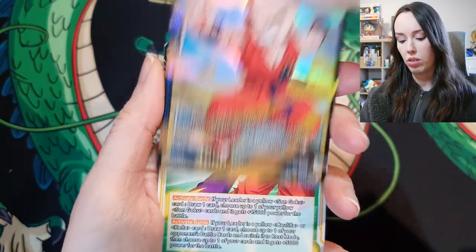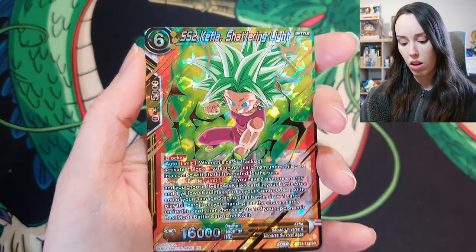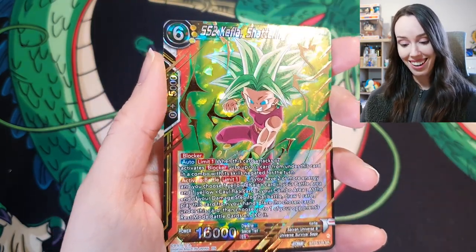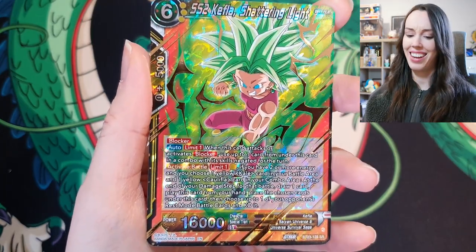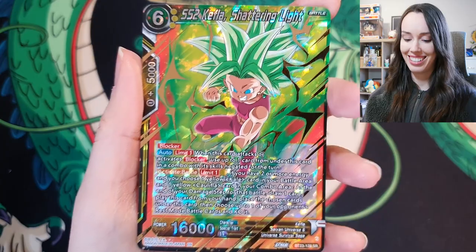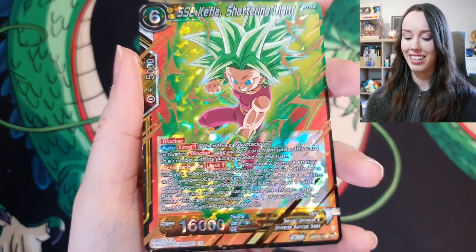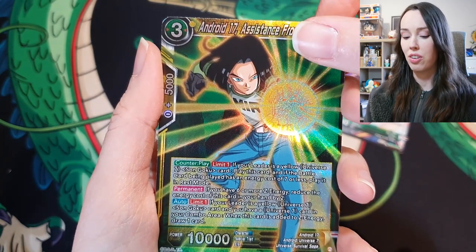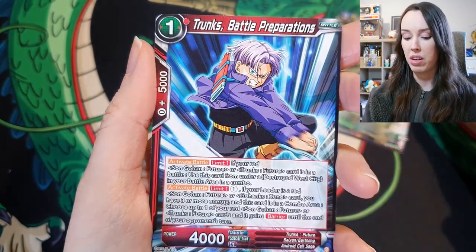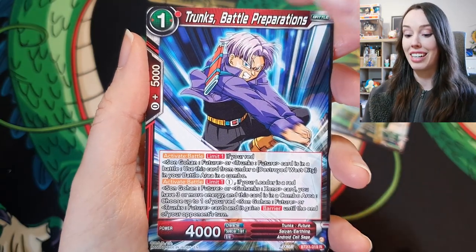We got Krillin, Kefla, and Goku — and a Kefla SR, Shattering Light. Man that is dope. She has some pretty cool cards as well I must say. Off topic but I am so bummed that I missed out on the collector's pre-order for Sparking Zero. I was looking forward to getting those cards so badly.